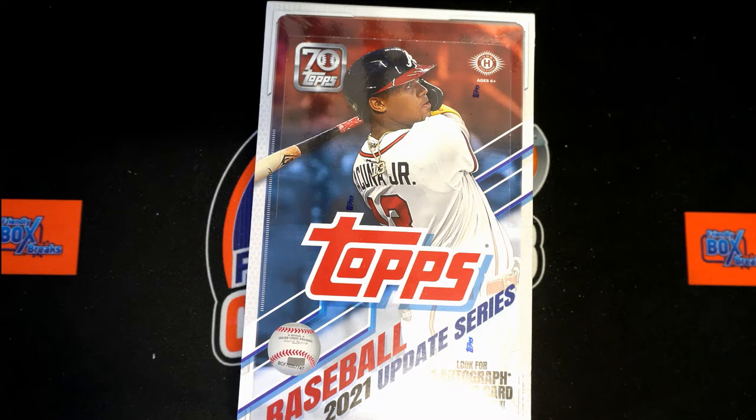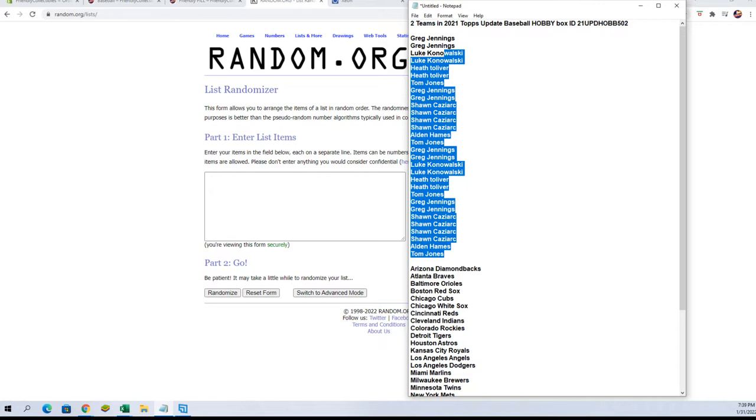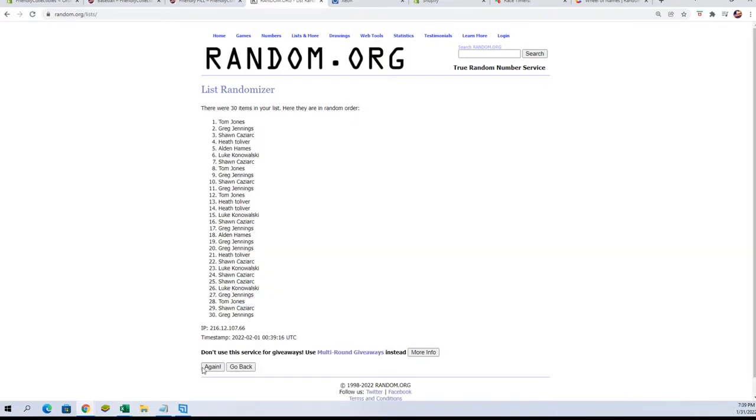Here we go — here are our owners' names, copy and paste, and randomize. There's one, there's two, three, four, five, six, and seven.